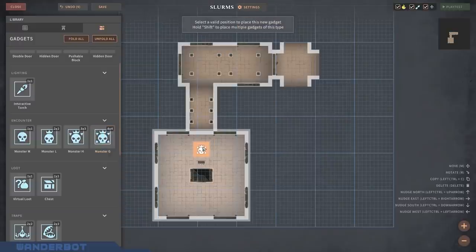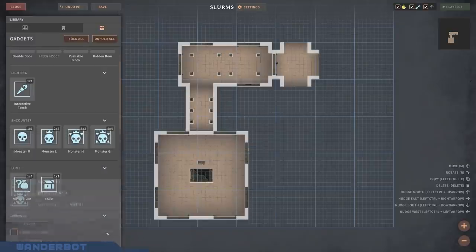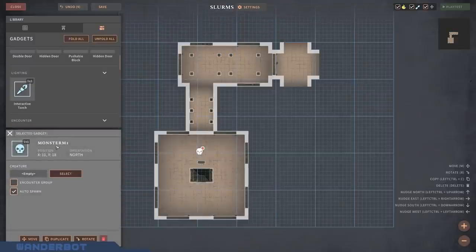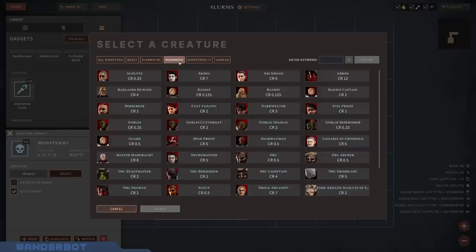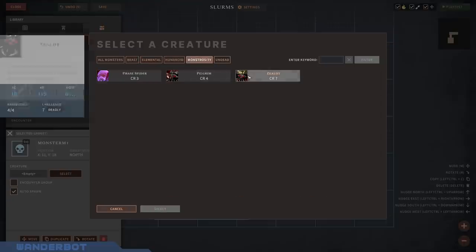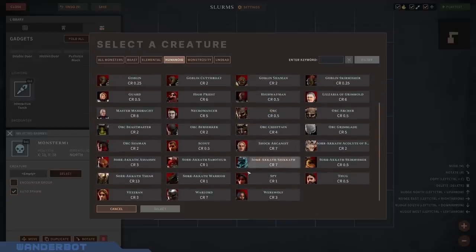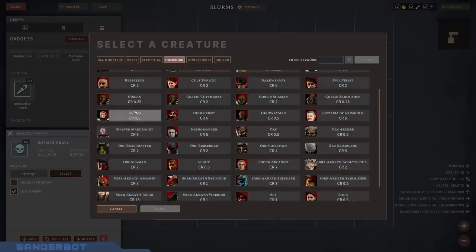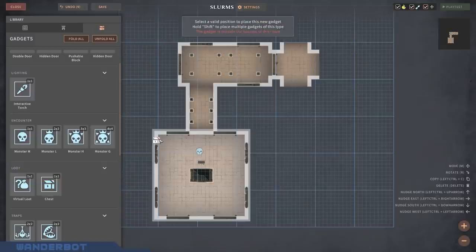For those of you unfamiliar with Solasta Crown of the Magister, it is a Dungeons and Dragons 5.1-style tactical RPG. It's extremely faithful, with all of the same stats, rolls, spells, and abilities you should know from D&D. They actually got access to the SRD 5.1 rule set from Wizards of the Coast, allowing them to make this as faithful as possible.